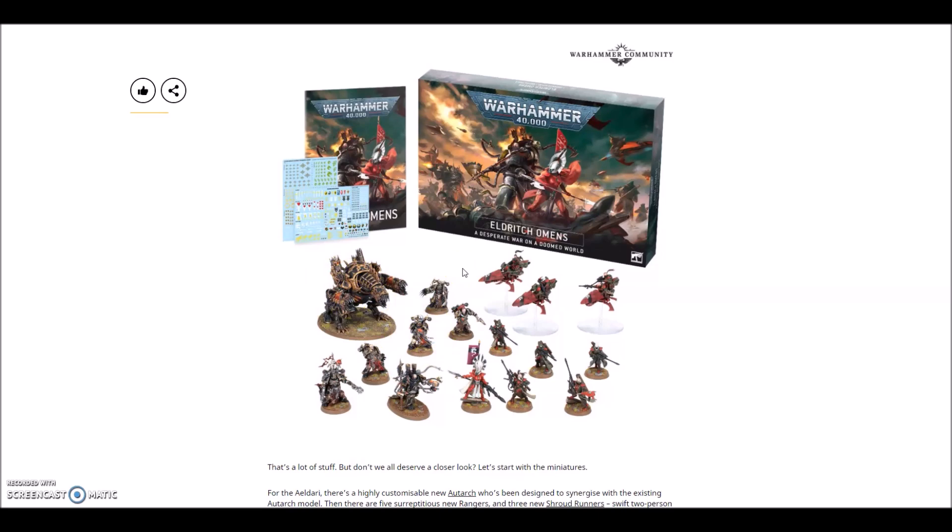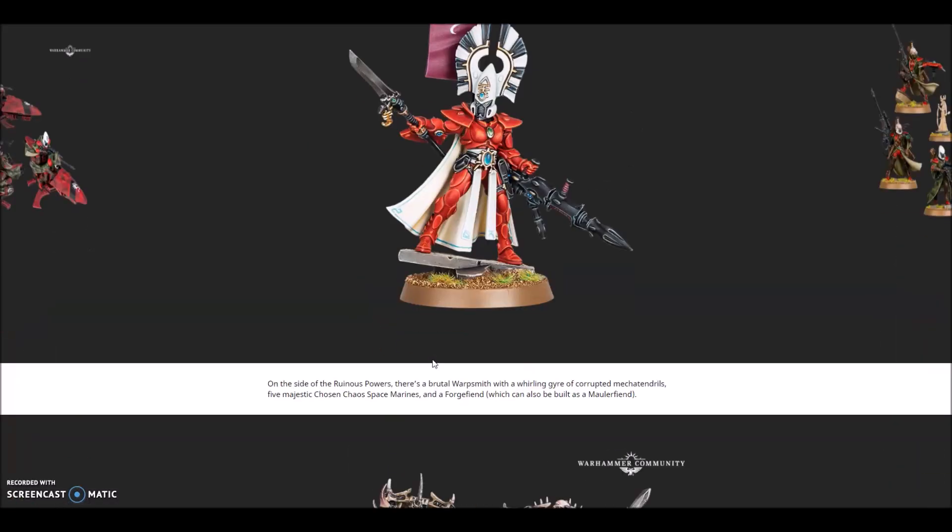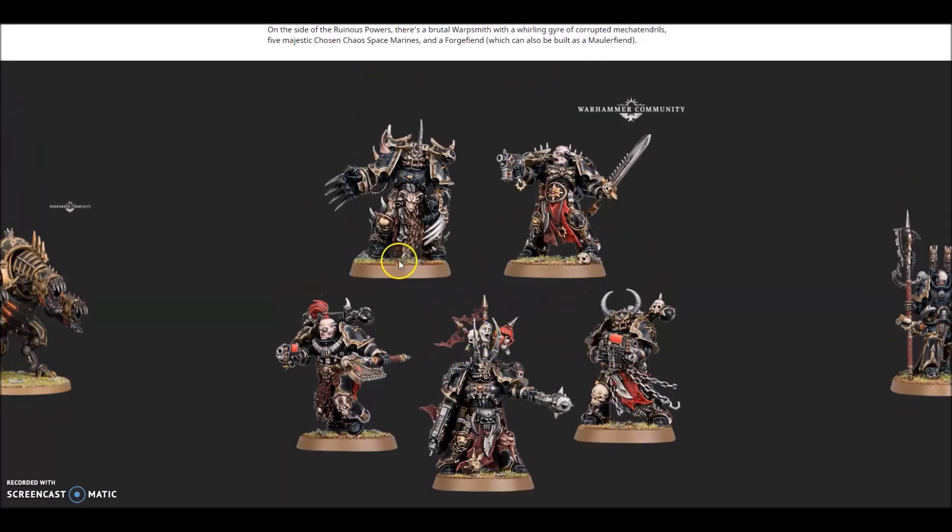All together it makes a 66 pound saving. But when I look at it, there are some things that come to mind. I do like that with the Autarch there are lots of bits, but looking at the Rangers and the bikes - the bikes you can get away with, they are a vehicle so you're not expecting a vast choice of pieces. But the Rangers I would like to see much more from, the Chosen a little more multi-part, and the Warpsmith really isn't.